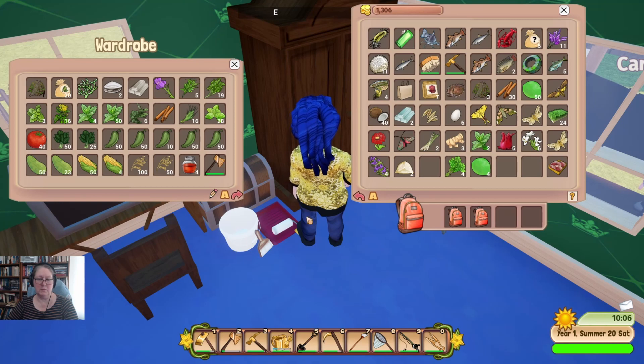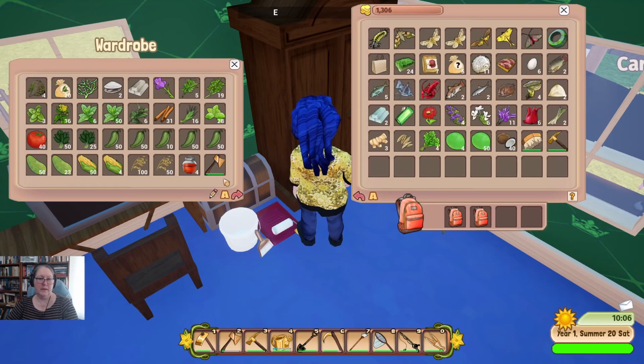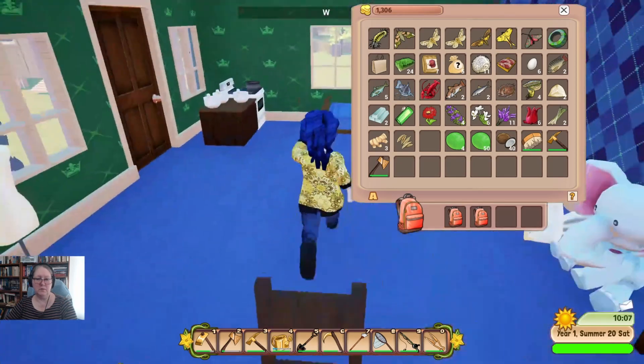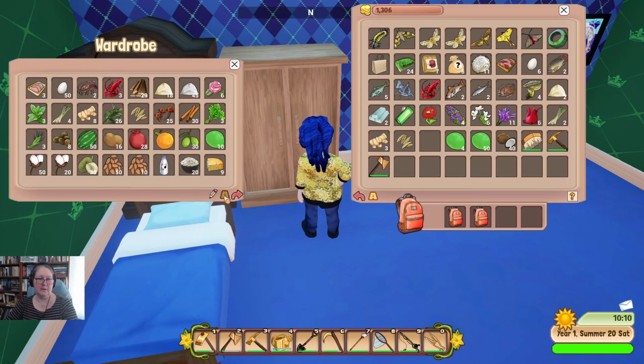Let's just put everything over there that we can, sort everything up, take that out of there. We'll put the cilantro in as well and sort all of that again. That's pretty good. I know I'm going to lose most of a day just working my stuff out, but I think it's probably important to get that done straight away.